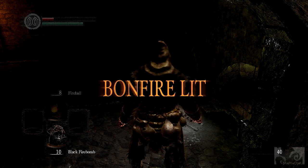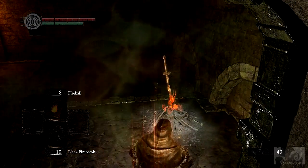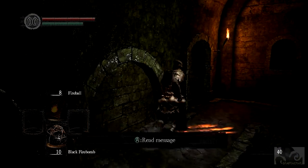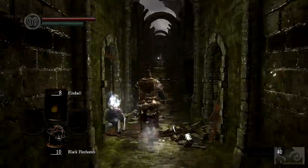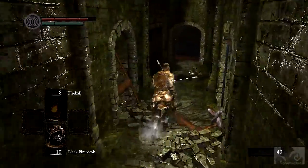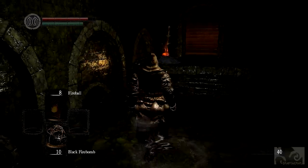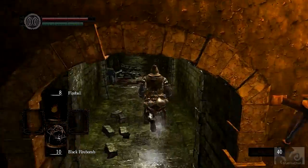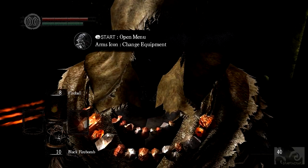Gotta heal myself. I don't know why there's a sword right there. Get your shield - there's an arrow stuck on me. Where's he? Press start, open menu.